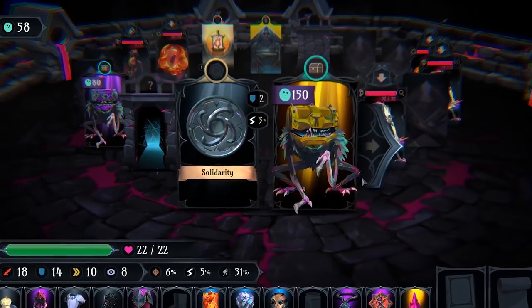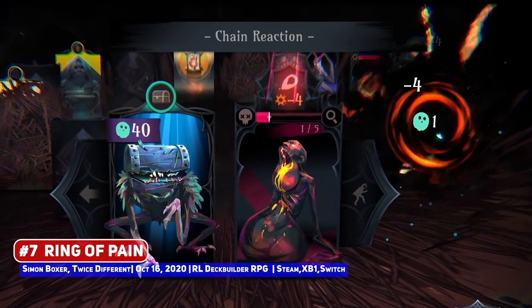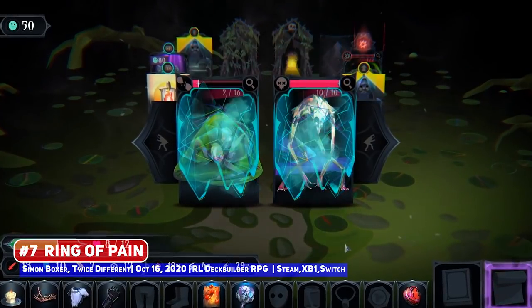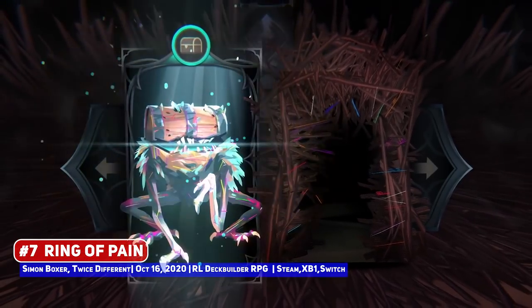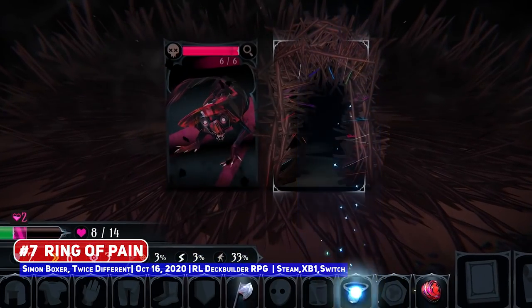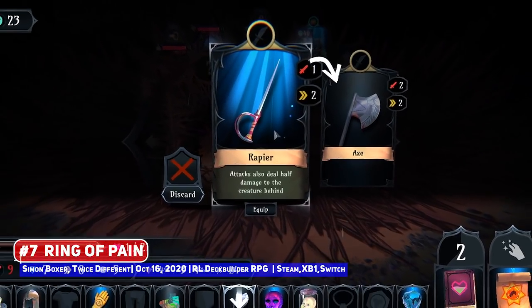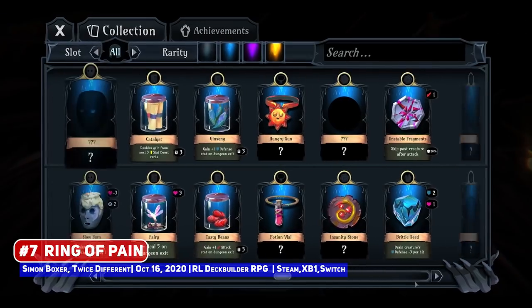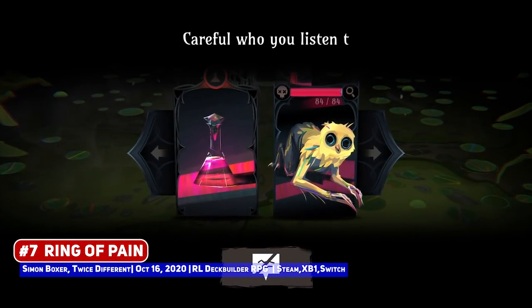A great looking roguelike deck builder, not like Slay the Spire, is Ring of Pain, resembling more of a classic turn-based RPG but using cards instead. The deck building portion comes in the form of loot and equipment, but a clever part of this game is the rotating carousel of cards that form the dungeon, adding some great tactical depth and new concepts to wrap your head around, all with a wonderful art style and some creepy monster designs.